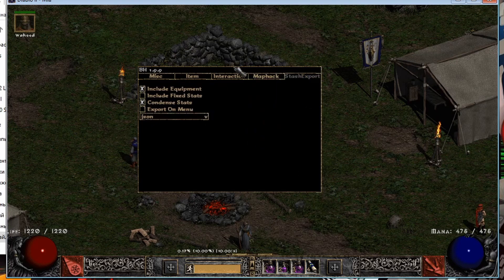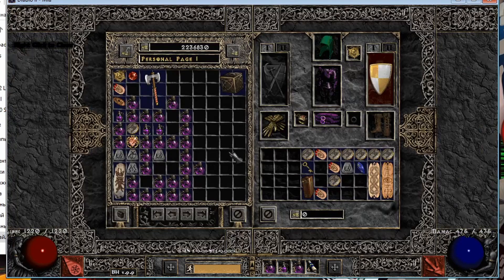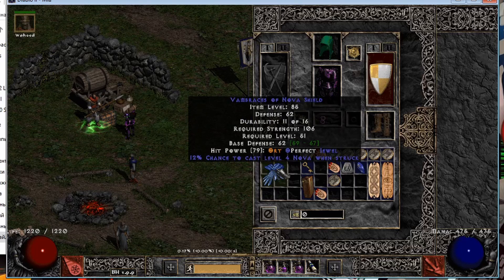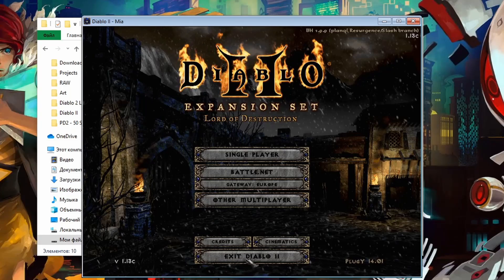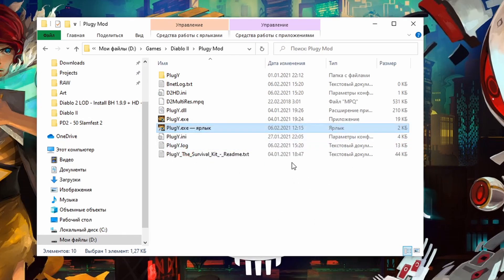The last tab is about stash export, but you probably don't need it right now. These are the main settings available here. One thing to be aware of: there will be an error message when you close the game — I think it's related to Glide — but it doesn't actually do anything. Don't worry about it. The guys from Slash Diablo already know about it, and as they said it's going to be fixed soon.